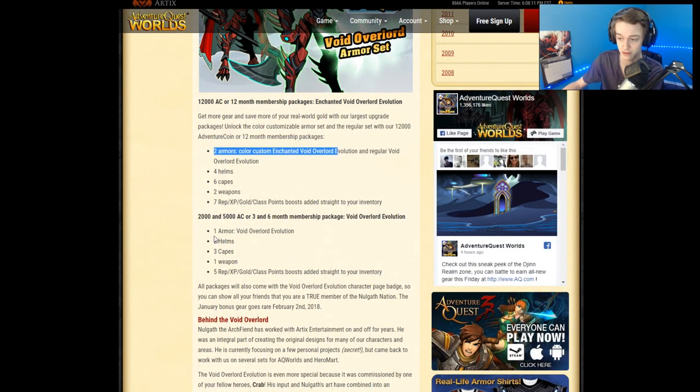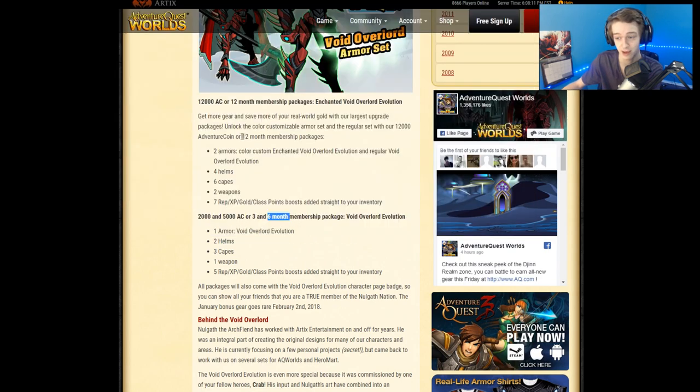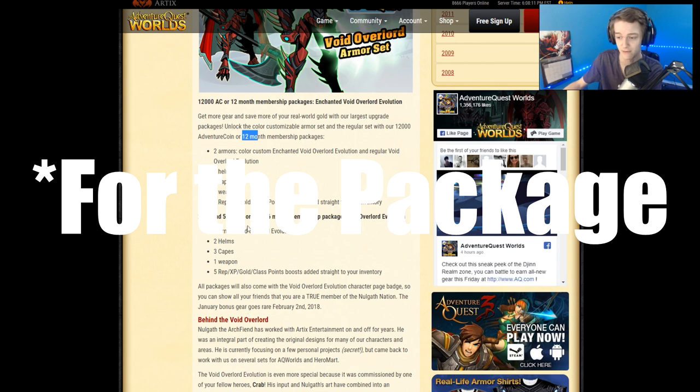If you buy the lower tier version up to six months — which is weird because six months costs the same as 12K AC, but you have to buy 12K AC if you want the high tier package, even though six months costs the same. So yeah, 12 months is kind of the biggest rip ever.